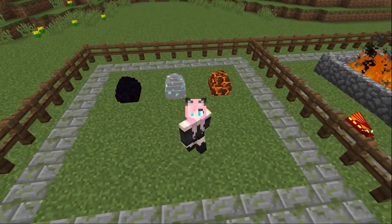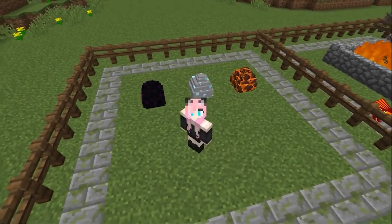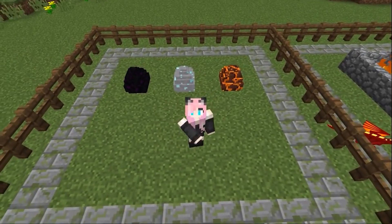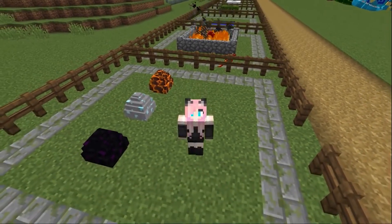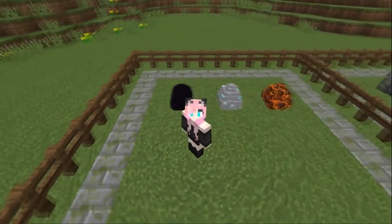With the Ender egg, everything is clear — only an Ender dragon will hatch from it under any circumstances. With the infernal dragon, a.k.a. the dragon of the lower world, a.k.a. the Nether dragon, the same story. You will find hell dragon eggs in nests in hell, and skeletal dragon eggs can also be found there.